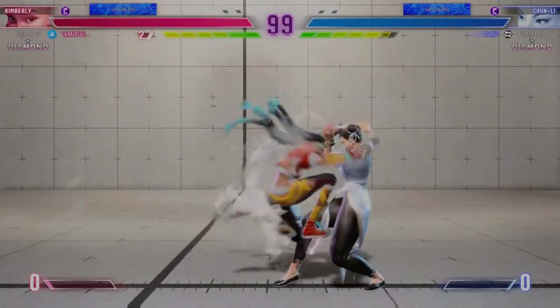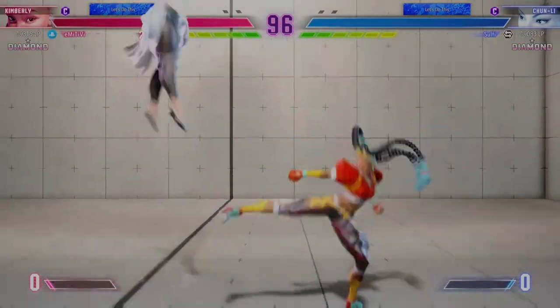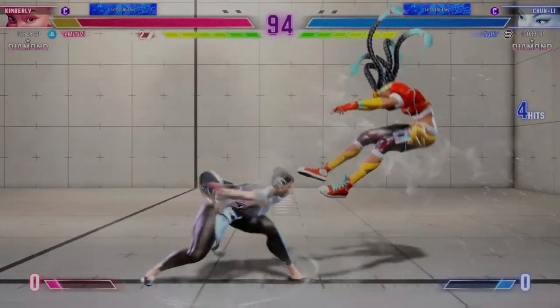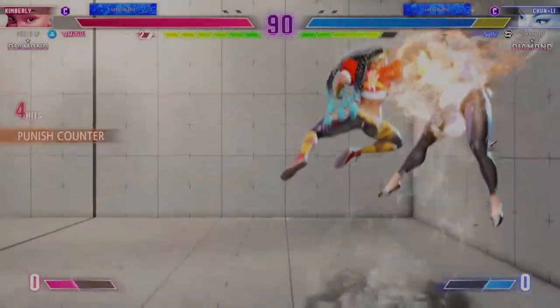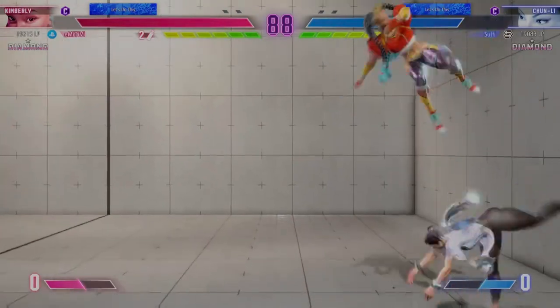The fight's now underway. This is Vicious with the play-by-play. Tries to bait him with the projectile. We're in the early stages of the round. What's the play here?